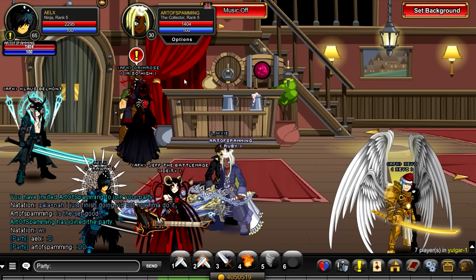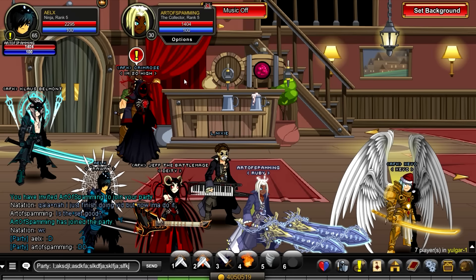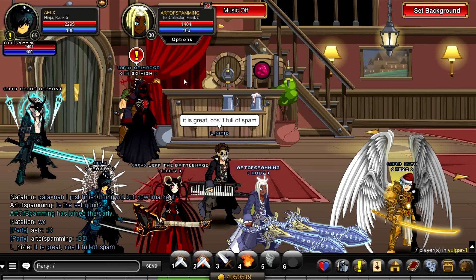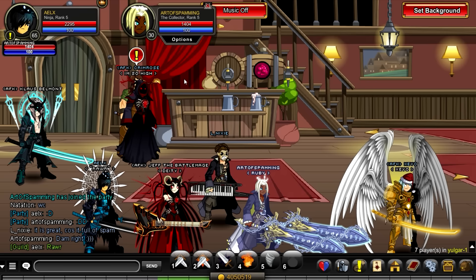Some of you guys might not know this, but if you're in a party and you want to talk to everyone else and not just the party, you don't have to leave. You can just do slash s, then space, and that gets you out of party chat. You can also do this for guild chat — do slash g then space to chat in guild, and slash s again to get back out.